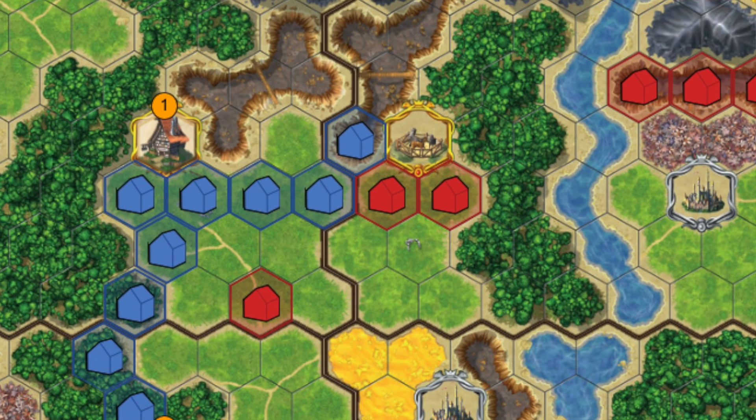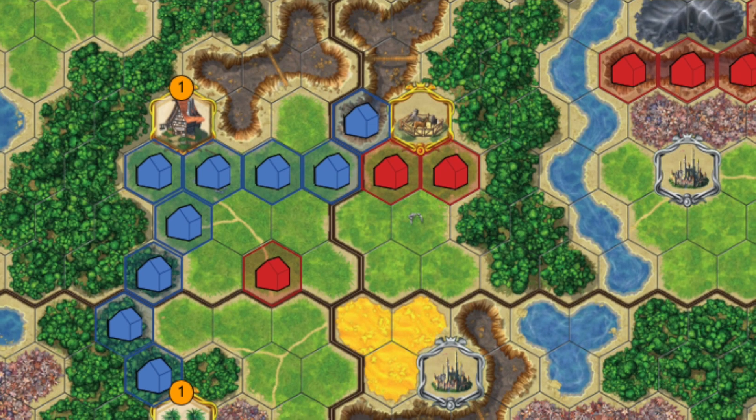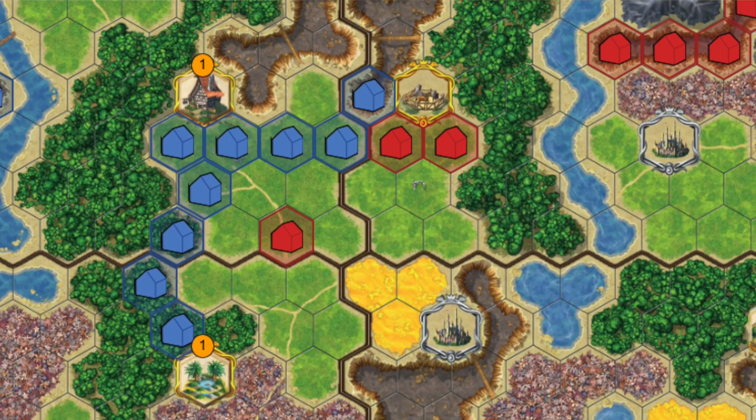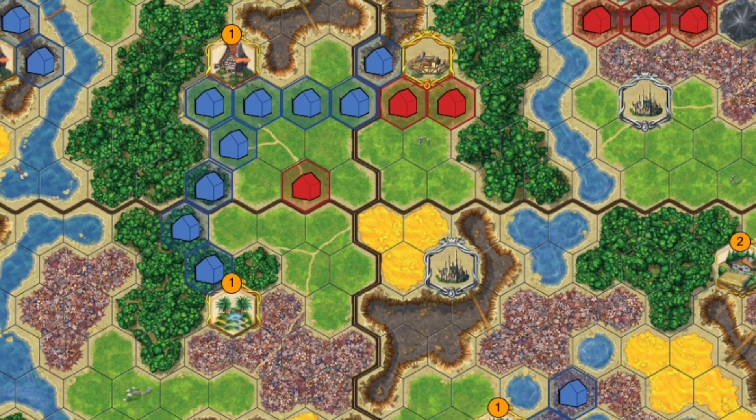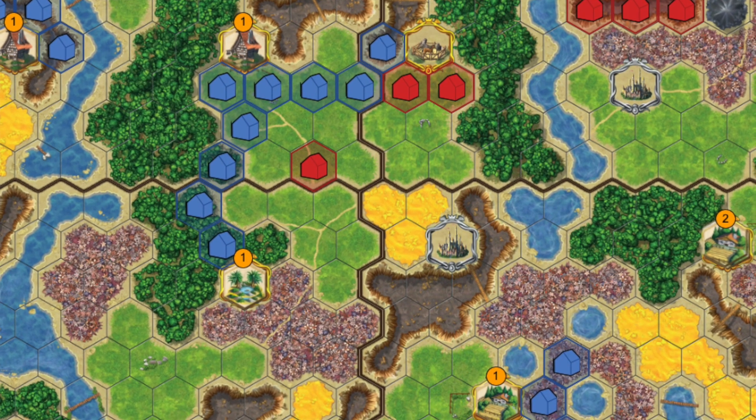The last thing I want to mention — something I don't think I really noticed the first few times I played Kingdom Builder in real life — is how much I enjoy the boost to your turn that building near certain buildings does. There are certain hexes on the board, randomly determined at the beginning of the game, that have special buildings giving you the opportunity to take special actions on your turn. Your turn starts off really simply, but over the course of the game it can get more complex as you gain these other actions.